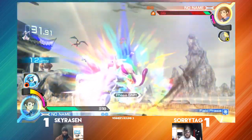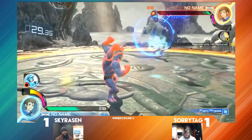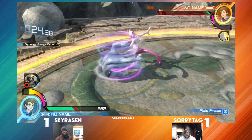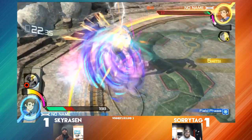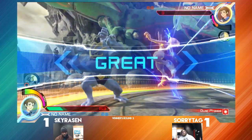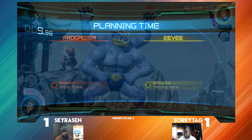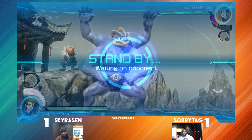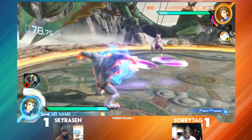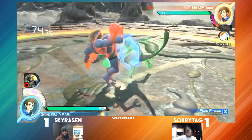He does get a nice Close Combat conversion. Believe it or not, if he follows that up with 5XX it actually does more — it's just that Close Combat is a lot easier to land. The expertly timed 4X to snag round one. Once again, Skyrazin sitting on game point and a full stick of butter. Not a good situation for Sorry Tag to be in right now — top tier Mewtwo or otherwise.